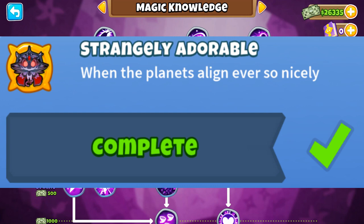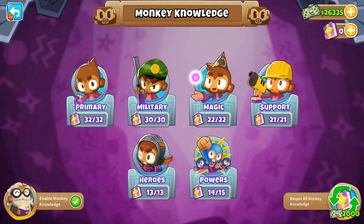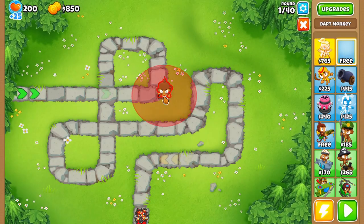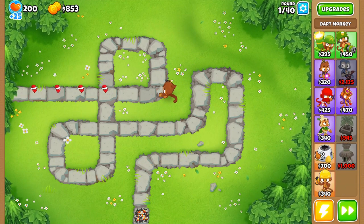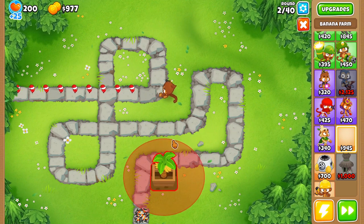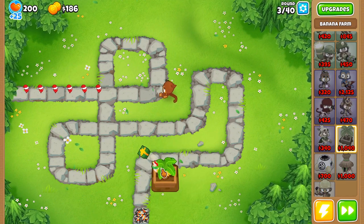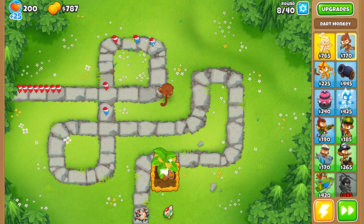The seventh achievement is when things get a little dicey — if the previous six were Weenie Hut Juniors, this would be Weenie Hut without the Junior. First, we're going to need the monkey knowledge 'There Can Only Be One,' located in the magic section. We're doing Monkey Meadows on easy standard, and it's important that we use Adora — she's the main focus. Start with a dart monkey, save up for a 2-0-0 farm at the bottom of the map, and then start saving up for Adora.